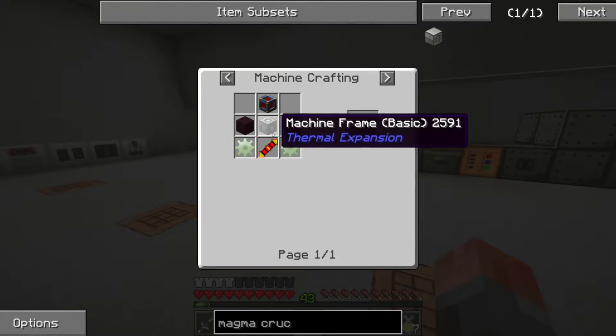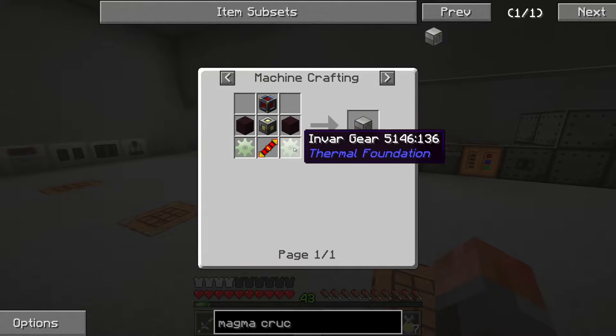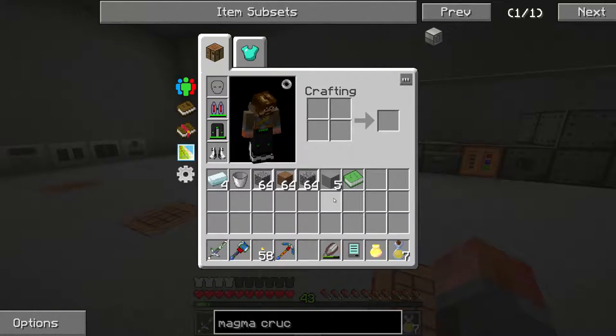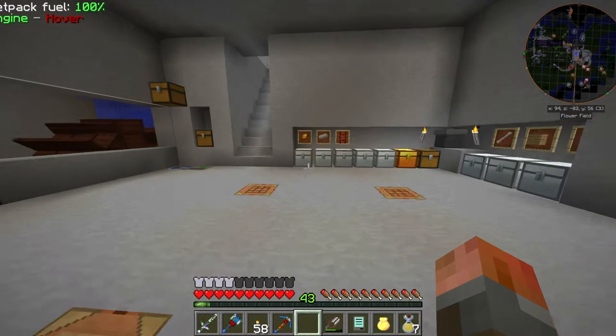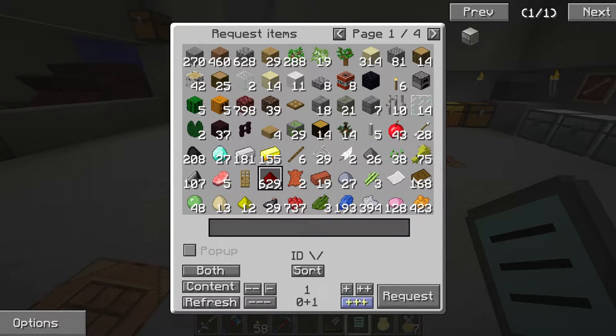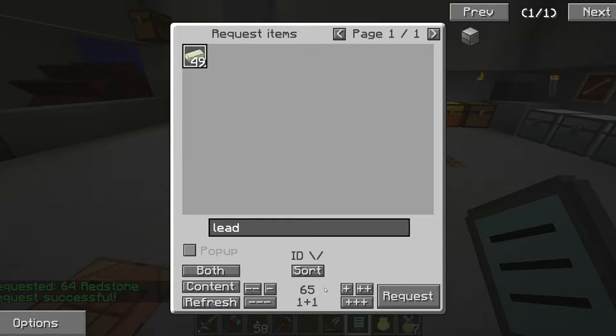Let's get on with some of these things. We need a machine frame, which I've already got, a reception coil which is straightforward, a couple of invar gears, a couple of nether brick, and one of these frames. Let's grab some stuff. We want a stack of redstone and some lead — just four of lead.